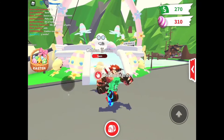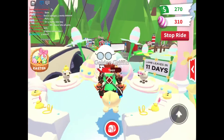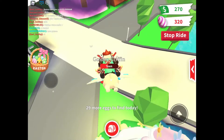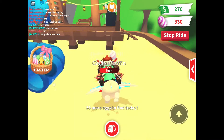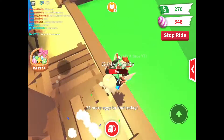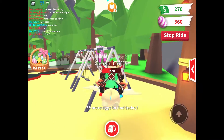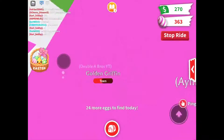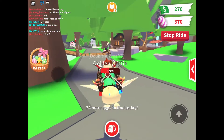Welcome back to Double A Bros! In this video we're going to be speedrunning the Easter egg hunt. The first one's on top of the basket, there's going to be one right there, and three in the park. Also go check out my other video from yesterday about the new update. My challenge is to stay on my golden griffin the entire time — I can't get off at all. I still have 24 more eggs to find.